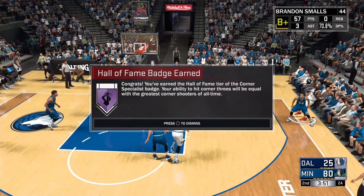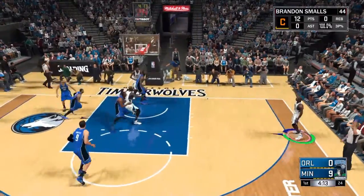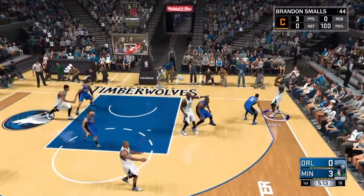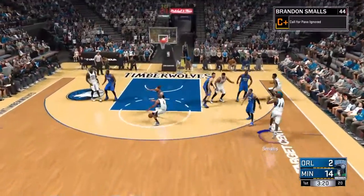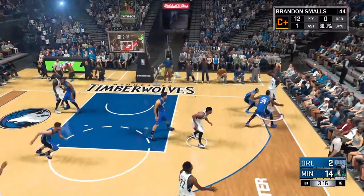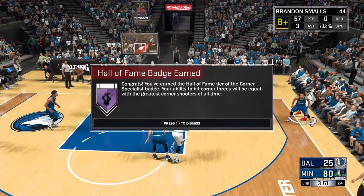All you have to do is go to the corner and shoot a three. Don't make a two — there's like a 50/50 chance you might get Corner Specials if you make a two on that side, but it doesn't really matter. Either side, left or right, works fine. And that's how you get Corner Specialist — it's pretty easy.